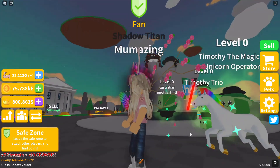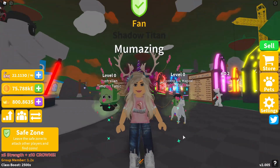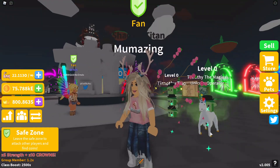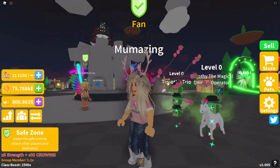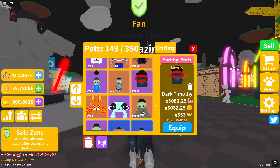Next we have Timothy the Magical Unicorn Operator on his unicorn, going for some truly magical adventures — it's like one of those carousel horses! The stats for Timothy the Magical Unicorn Operator are 3,049.8 in strength and points, and 348 in crowns. Timothy the Magical Unicorn Operator is on Island 50 and is a four-star pet.